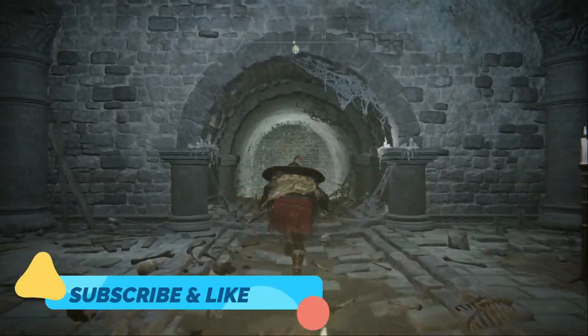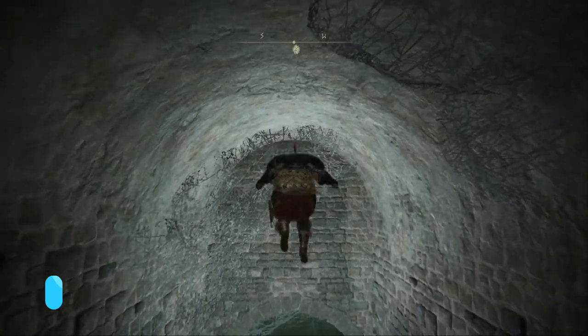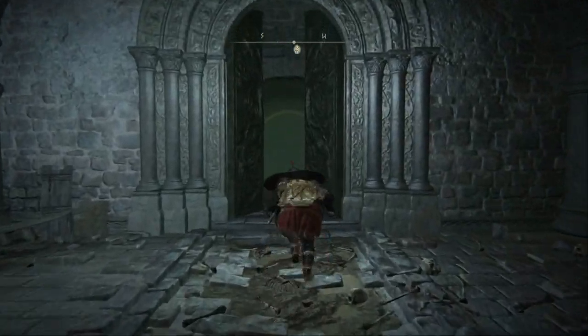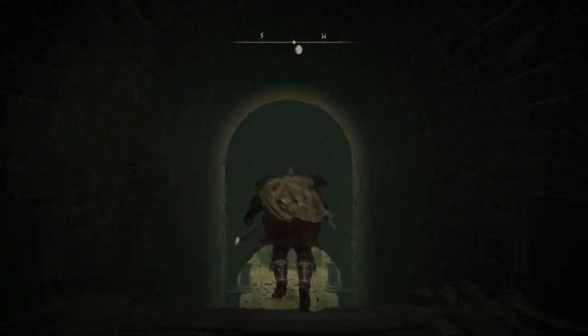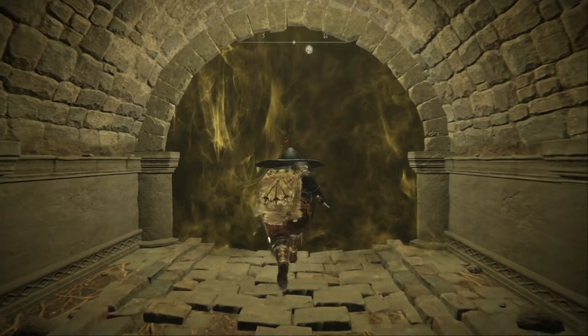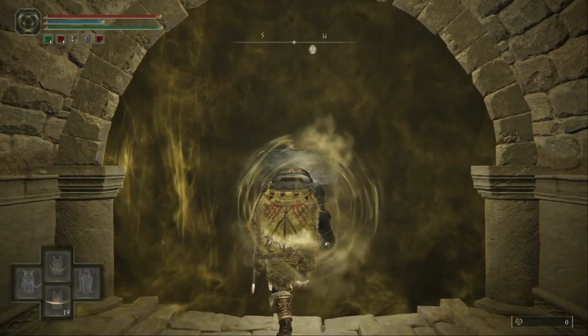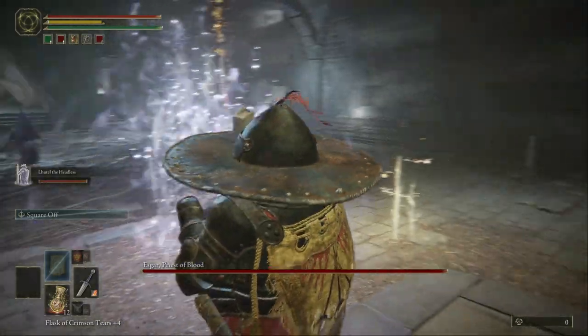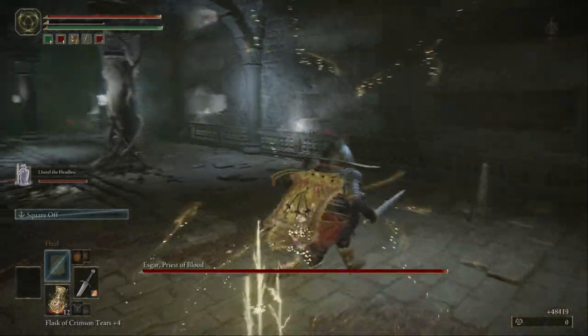Welcome back to another Elden Ring boss fight video. Today we're gonna kill two bosses with two dogs. They're kind of difficult. His name is Esgard, Priest of Blood.